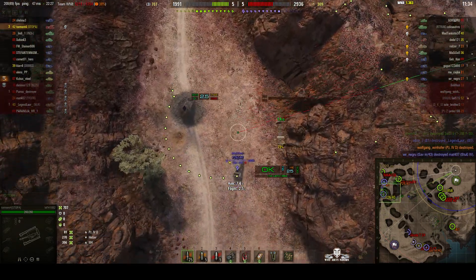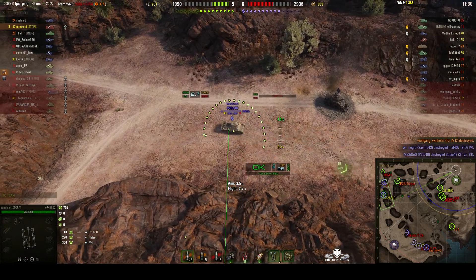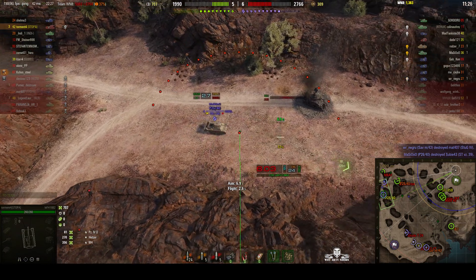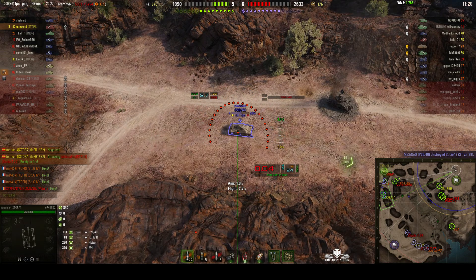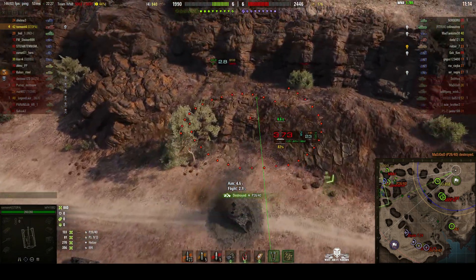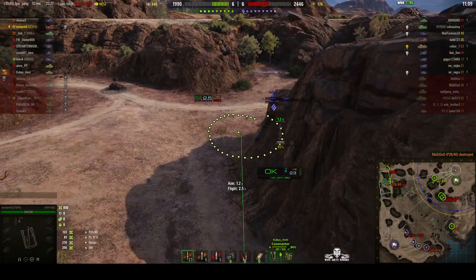There's the B1 — not sure we can hit that — but we can hit this P26-40, the Tier 4 Italian medium. Dialled in, round out. It lands on the engine bay for 133 and tracks him. We can load faster than he can repair. Round out — kill shot! He got him. That was his fourth kill.